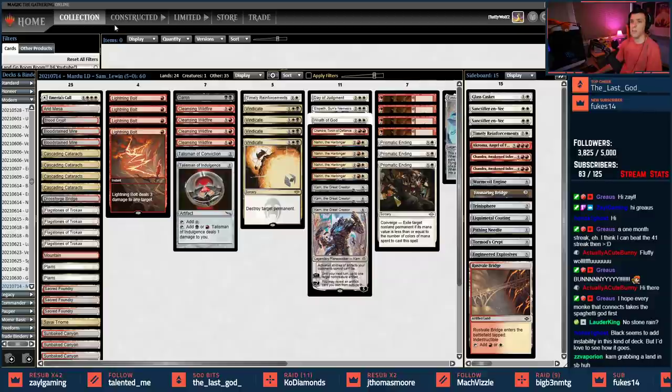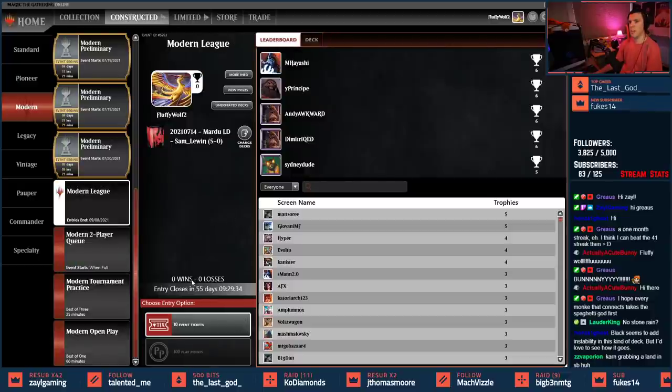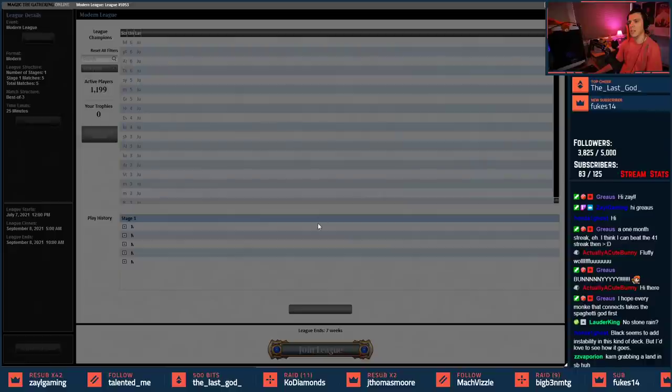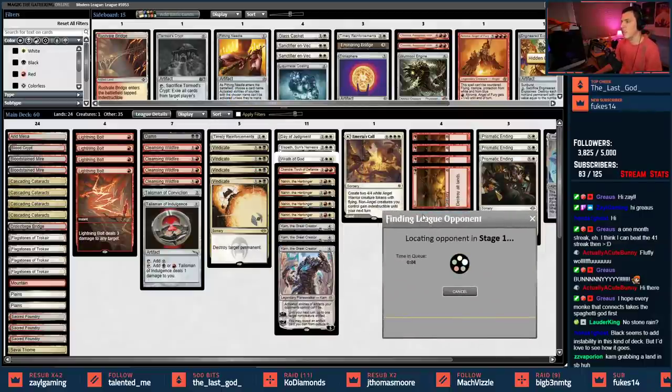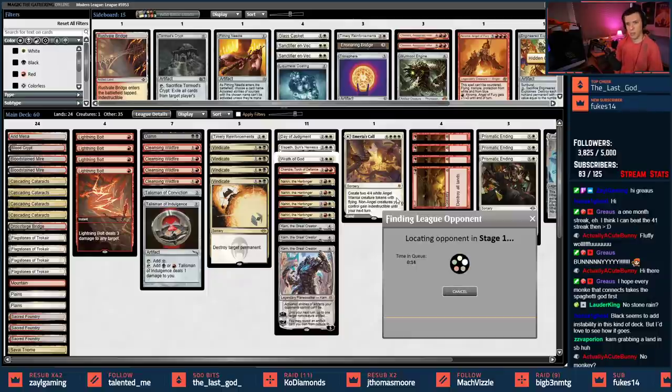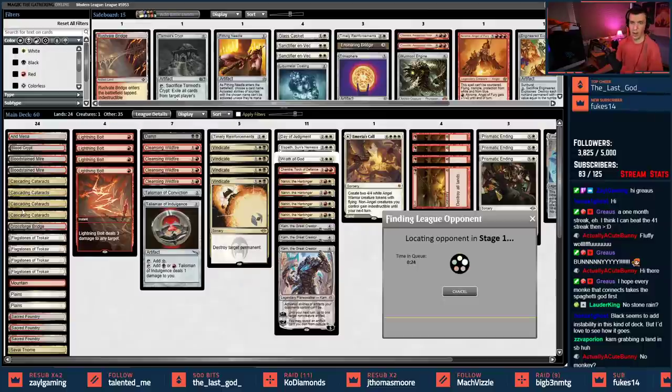Karn could grab an artifact land — true, didn't think about that. Let's hook ourselves up with a Modern league. We'll use true tickets, no play points because we couldn't win 50 last night. Black does add instability to this kind of deck, but we've got a relatively robust land base. We have a random Swamp we can fetch with Cleansing Wildfire off of Cascading Cataracts or even Flagstones, so we have ways to get that black.